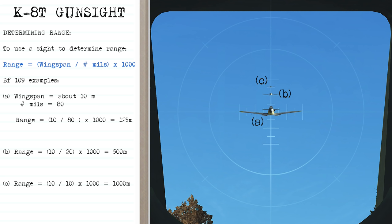Using the sight to determine range: take the wingspan of the airplane, divide by the number of mils it occupies in the sight, then multiply by 1000. For a Bf-109 with a 10-meter wingspan: if it occupies 80 mils, the range is 125 meters. If it occupies 20 mils, the range is 500 meters. If it occupies 10 mils, the range is 1000 meters.